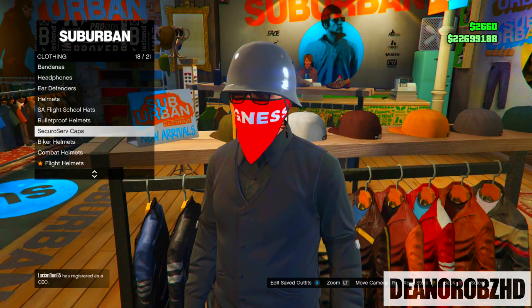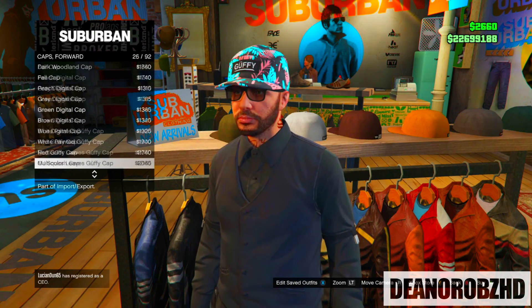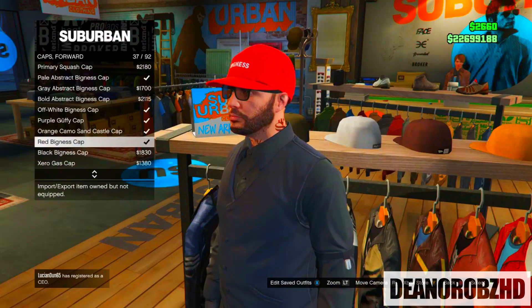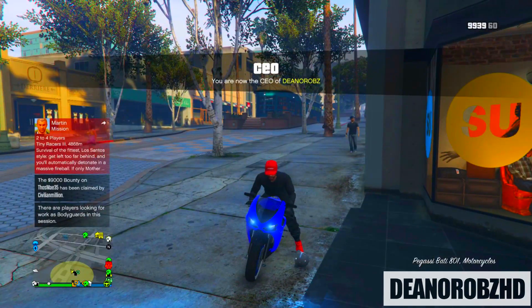After that, save it as an outfit. From there go ahead into the forward hats again and put on the red thickness forward cap. Once you have done that you will need to have a motorbike of some sort. Get on the motorbike and make sure you put on the domed helmet you just bought.